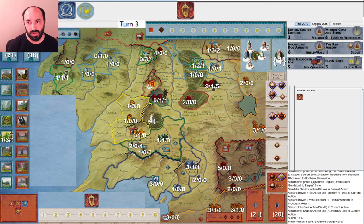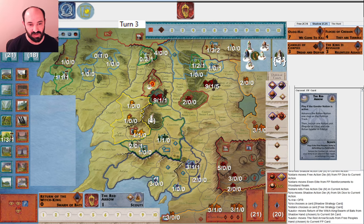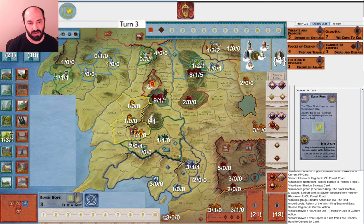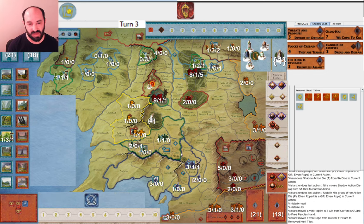I attack Old Forest Road. At least now I have one of my Swarm of Bats, so I can play that here — and it always feels satisfying to cancel that scout. I get a hit and they get one back. They play Elven Rope, think for a second, and instead decide to hide. I did not have any character dice that round, and therefore even if I had some nasty tricks to play in Moria, I couldn't. So it makes sense for them to hide now, even though they're going to have to discard a card from their hand, because that way they can move at the start of the next round.